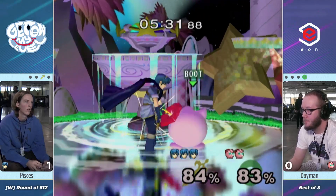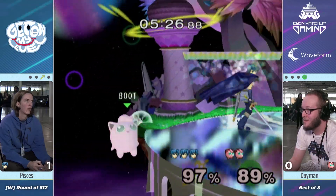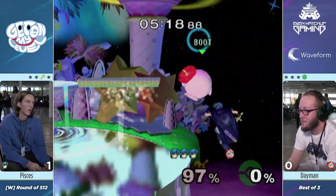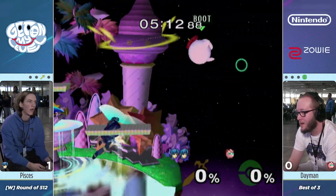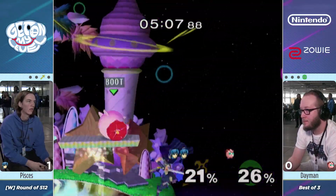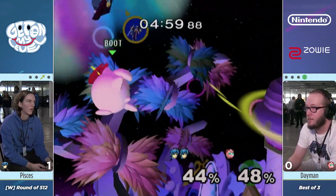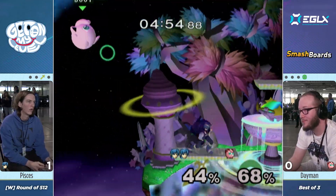No one hit each other there — that was awesome. He does go for the Nair, then an F-Smash, but Pisces is ready for it. Dayman laughing that one off — he knew that F-Smash wasn't the best, but he does land one. We haven't seen a successful Rest yet, just two misses, but Rest could still do it. And that's always one scary thing in this matchup — if you can get edge guards. Since Pisces has been playing so well about his recovery, he hasn't really been set up for Rest.